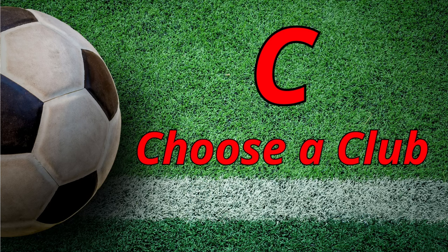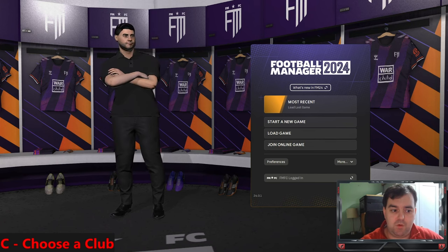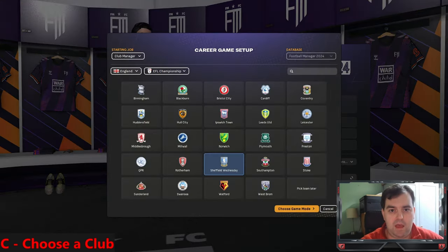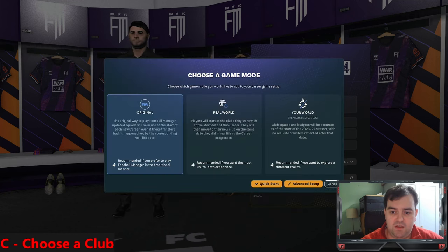C is for Choosing a Club. This year you can actually port saves over from FM23, however I'm going to start a new save so you can see how the process works, aimed at newcomers. Because this is an A to Z guide, I'm going to be using AZ Alkmaar - if you haven't seen the reference in the thumbnail. This year things are slightly different when it comes to setting up, which leads me straight on to D.